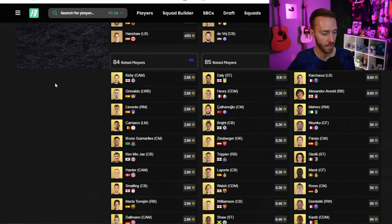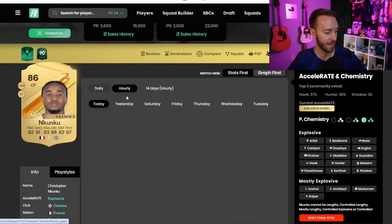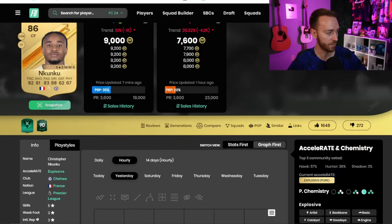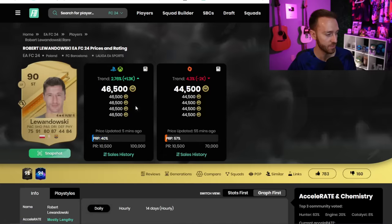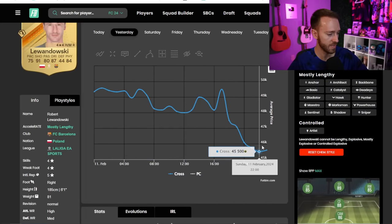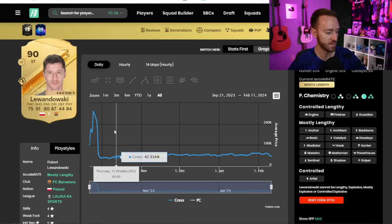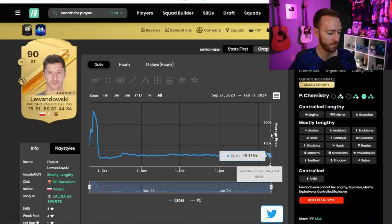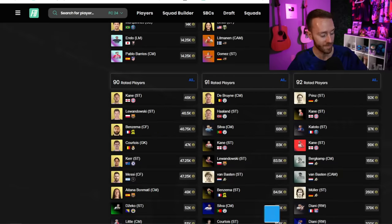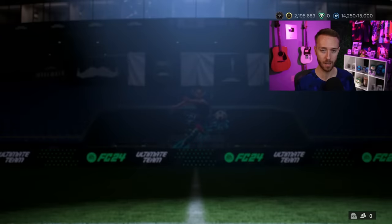On fodder: as expected, your 84s are going up, 85s are hovering, but 86s are down - they were 12k yesterday. 90-rated cards are down to 45,000 coins. Lewandowski was at 45k - the last time 90-rates were that low was before the first SPCs at the beginning of the game. They spiked to 60,000 coins when the first SPCs came in October and haven't been below 50k for more than a day or two since, which makes it look like a pretty good investment.